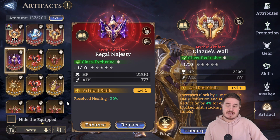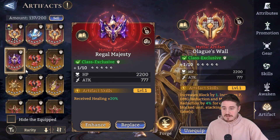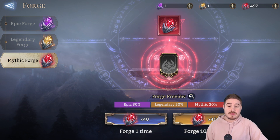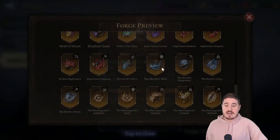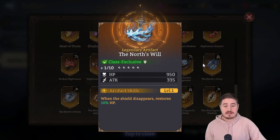There are two other good artifacts. Regal Majesty increases received healing by 20%, so in those rare moments his shield comes off, he'll be topped right back up. Then there's a legendary artifact called North's Will, which I found via the Forge Preview — shout out to Baraiku on Discord for that tip. North's Will synergizes incredibly well with Olag and his faction: whenever shields pop off and disappear, he restores 10% HP. Since I build my Olag with around 80% HP bonuses, whenever a shield pops that's going to give roughly an extra 8,000 HP.